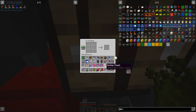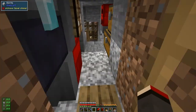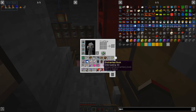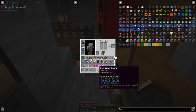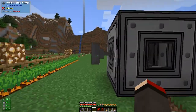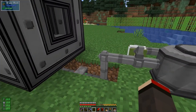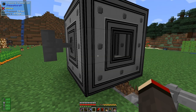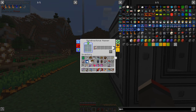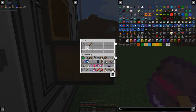Let me get rid of some of this junk. I have a mending book which we don't need, and an unbreaking book which we also don't need for supremium swords because they just don't break. I need to disenchant these other two items. I'll put a sword in here with a book - it's only got one enchant on it so that's fine. The pressure should be nice and high - it's 0.9 bar minus now. Put the second one in with another book - we should get a sharpness two book.